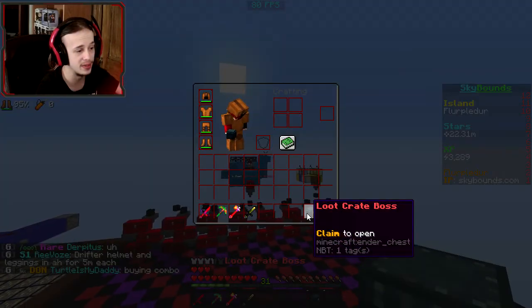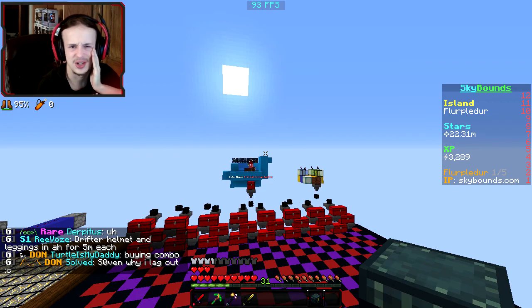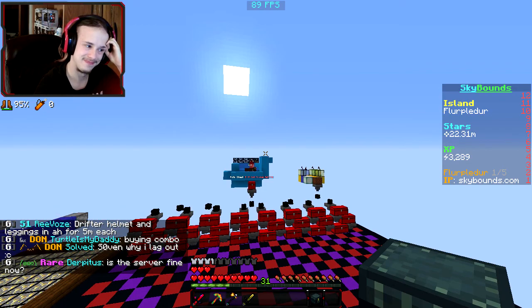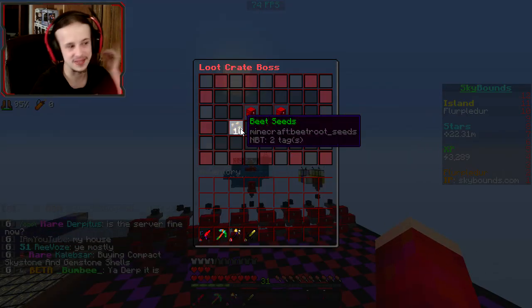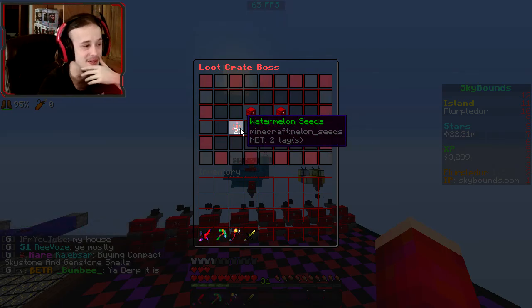I'm gonna go ahead and open this loot crate boss. The last one — which for you guys would be like yesterday or the day before — was a bit of a yikes, so I'm hoping this one won't be. Let's start with the recipe spinner, which isn't actually recipes — it's seeds. I think that's a bit scuffed and they probably should fix that, but that's on the old owners. Beet seeds. Not the best, not the worst. I think I have room for beet seeds.